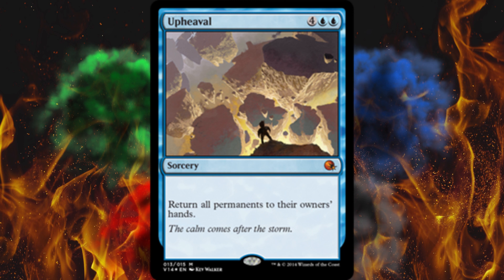I love the flavor text too — that's the best part. 'The calm comes after the storm.' So theoretically, you could be the first one to replay a land and then you might have an ETB effect that wins the game. But then it's like, why didn't you just do that then? Is it like a landfall effect? But there's more you could do with this card than with Worldfire.